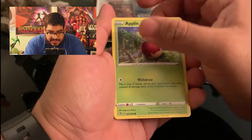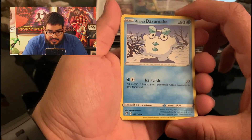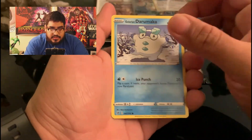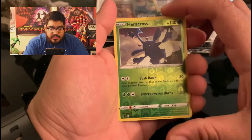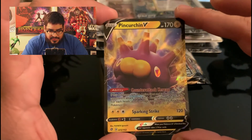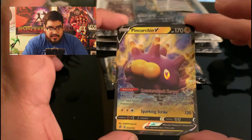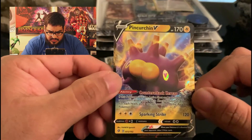Appling — so weird. A Galarian form — there's a lot of them that have Galarian forms. We have a Reverse Holo Heracross. Heracross is one of my favorites. And our first pick of the day — a Charon V! This is actually the first time I ever got one of these V cards. This is nice. I don't even know who this is either, something I'll have to look into. Good pull, good pull.